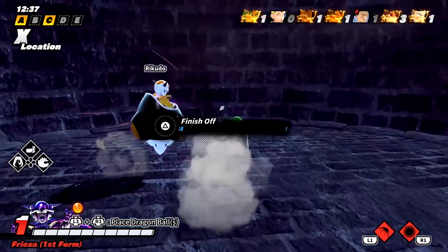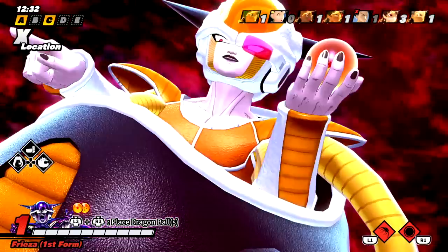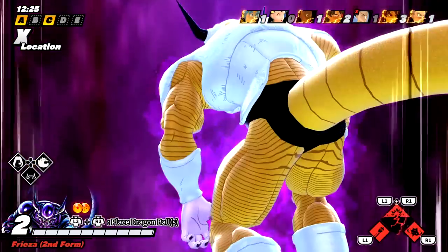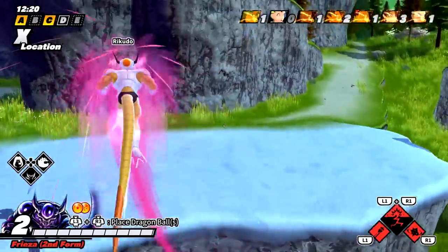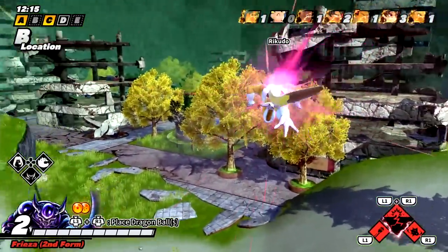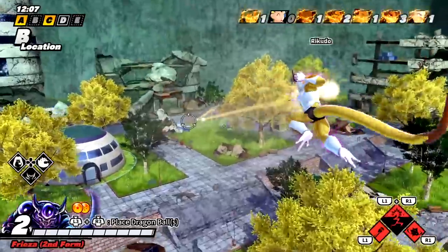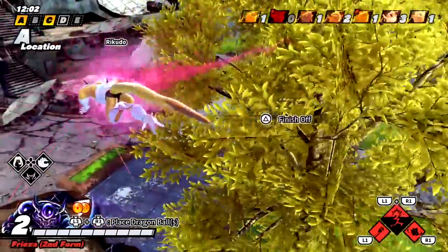Another civilian down — level two orange Frieza. I feel like his color presets get better the higher you progress, because this is definitely his cleanest preset so far. It's more of a monochrome color — his skin and armor pieces are all orange. Usually it's like green mixed with blue, or purple mixed with blue, stuff like that.